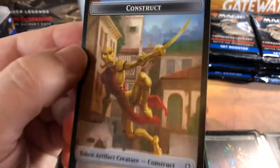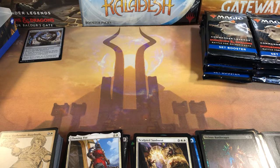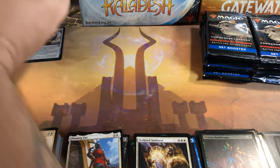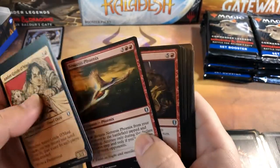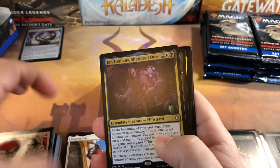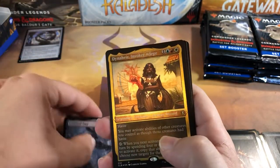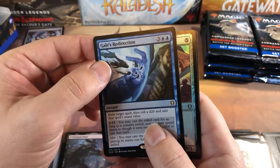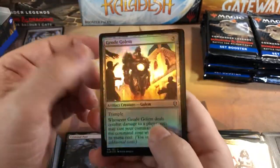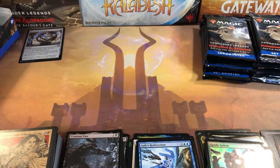Sculpted Sunburst, a common foil, and a construct token — first time I've seen that one. It's like a weird French C-3PO. I was gonna try the accent but I saw it going down in flames and opted out. John Irenicus, Shattered One for a rare, Criminal Past for a background, Dine Air Invoker Adept for a wall rare, and Gale's Redirection for a regular rare — so three rares in that pack. Uncommon foil and a skeleton token. Third of the way through the box and still no mythics.